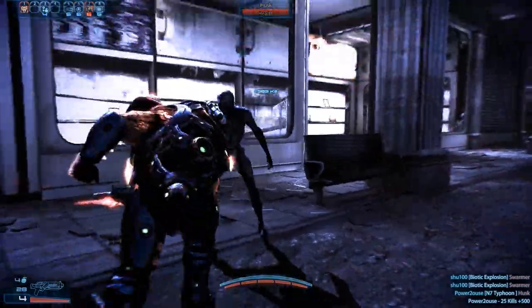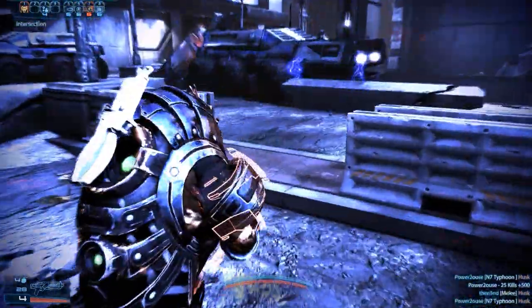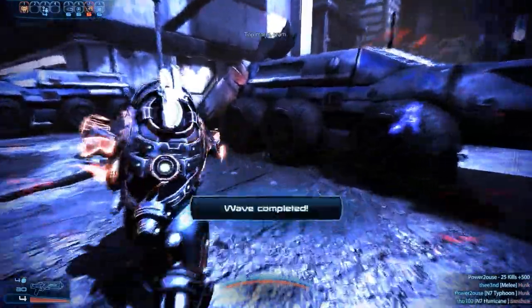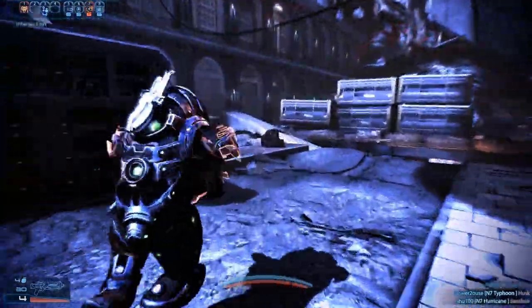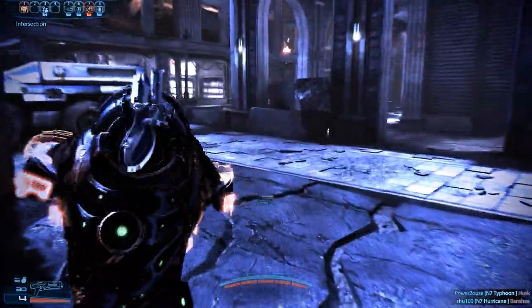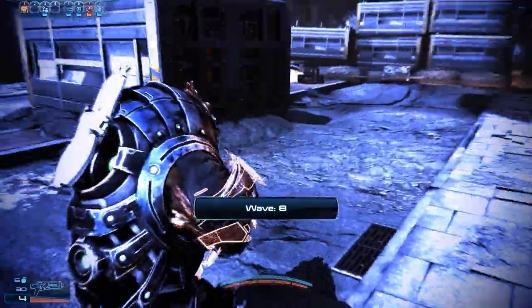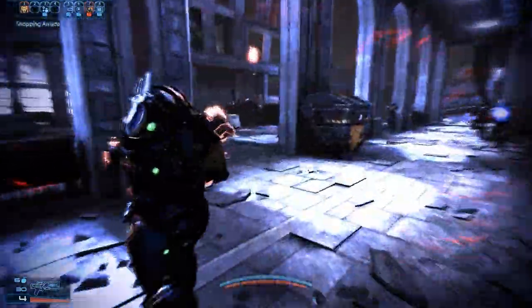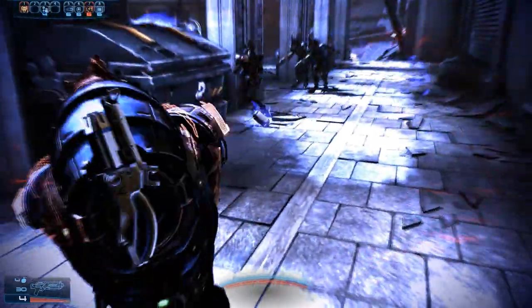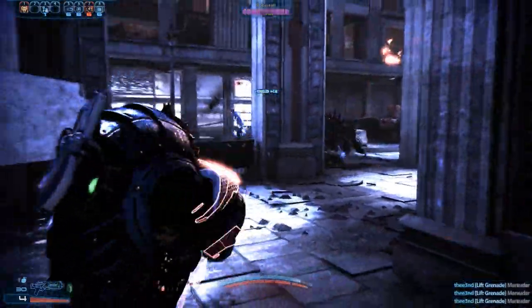All in all, the regular Krogan Sentinel gets my pick — simplicity is a beautiful thing. The Krogan Warlord just has a lot of weird mechanics: you can't always get rage when you're supposed to, the kill tracking is so weird. Plus you can't take cover — I don't think I've done it once this game, but it really does come in handy. Don't sleep on the ability to take cover — very nice thing to have.